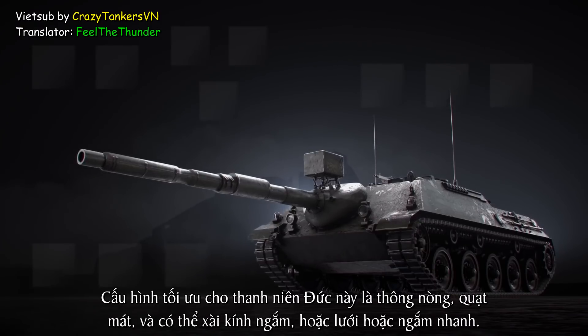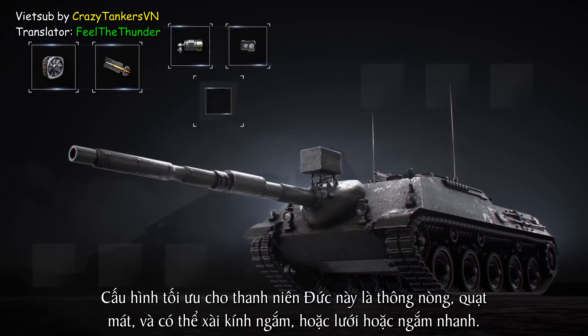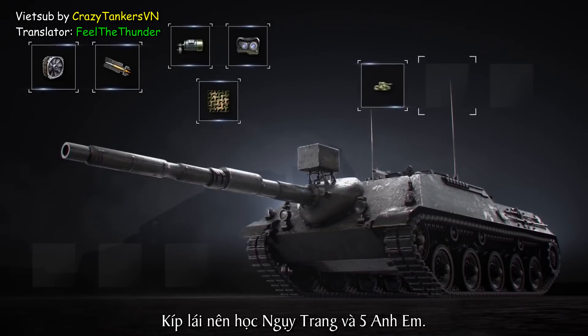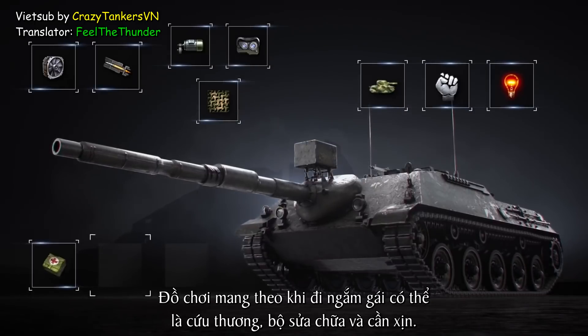The optimal config for our German friend includes mounting a gun rammer, improved vents, and equipment of your choice — an enhanced gun laying drive, coated optics, or for the most sneaky, a camouflage net. The crew should get concealment and Brothers-in-Arms. Don't forget the Sixth Sense perk for the commander. When going hunting, take first aid and repair kits, and chocolate.